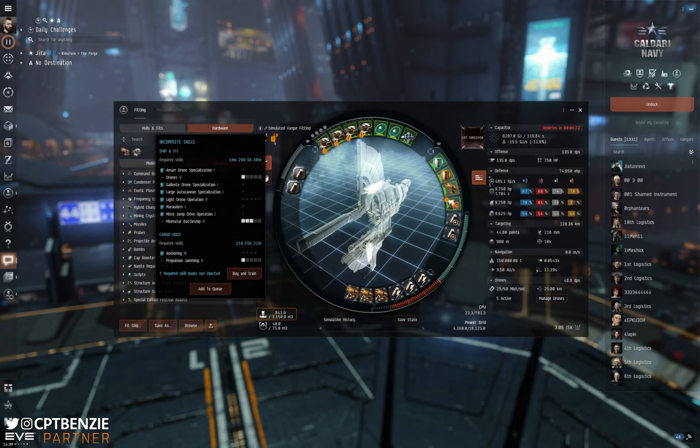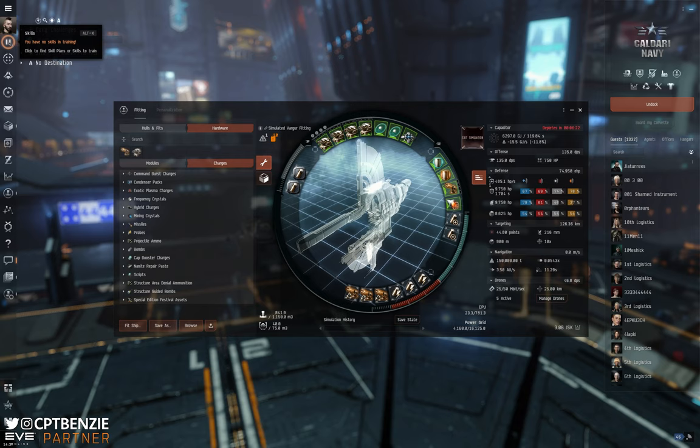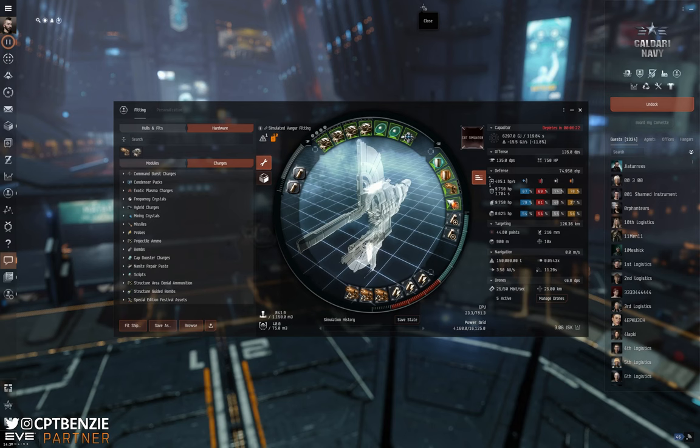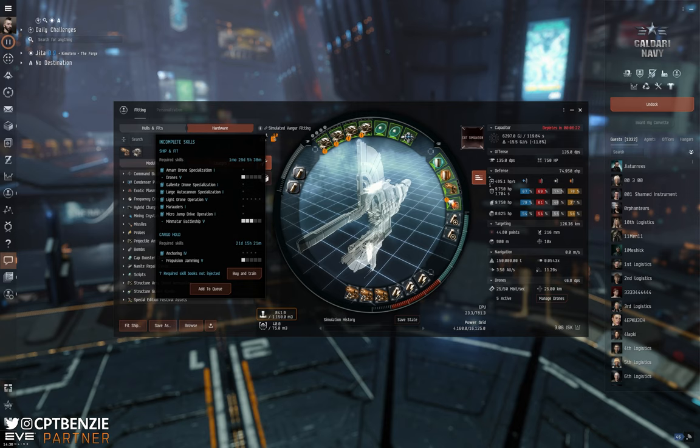That's about everything I can say for coming up with a skill plan for a target ship. You should also be aware that the game has skill plans built in that give you a nice starting point — things like the Enforcer path. The key message is: give yourself a dedicated skill queue towards the ship you want to fly, but make sure you have some other things en route to do as well, otherwise you're going to get very bored very quickly.